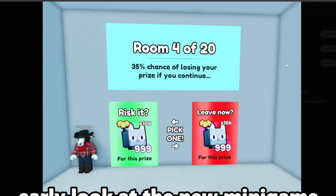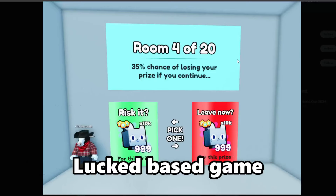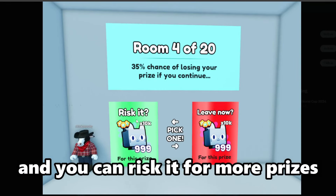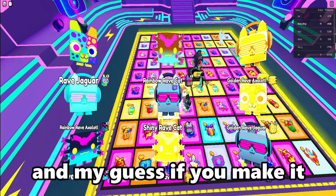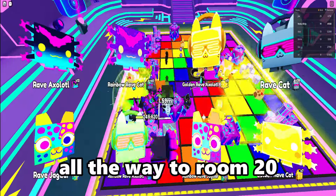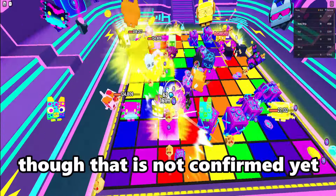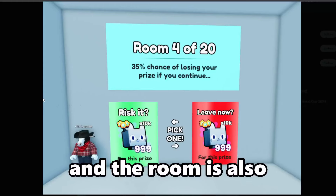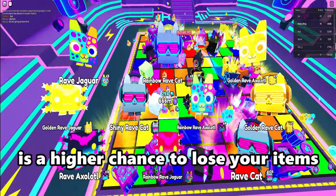The first leak we have is an early look at the new main minigame. Big Games just posted this, and the game looks like it's a luck-based game where you'll be able to get a prize and risk it for more prizes, or leave it with the prizes you already have. My guess is that if you make it to room 20 without losing your stuff, you get a huge pet — though that is not confirmed. Each room you go into has a higher chance to lose your items.